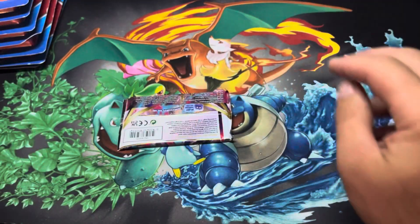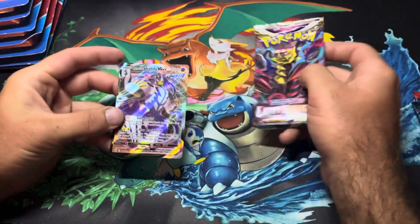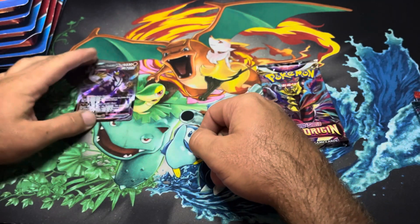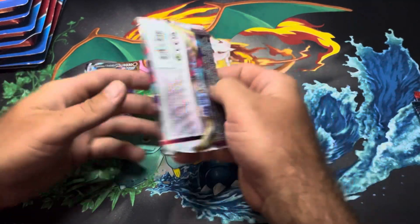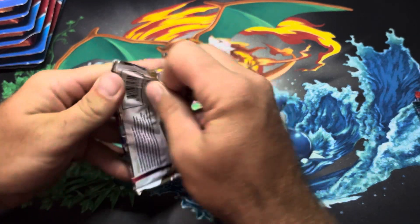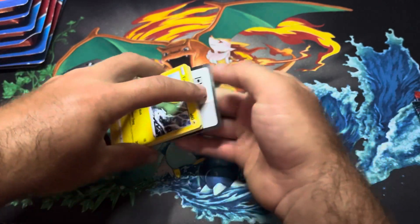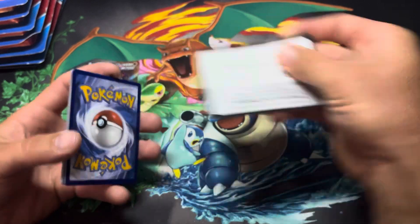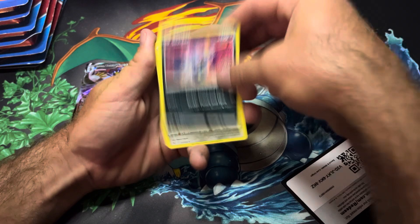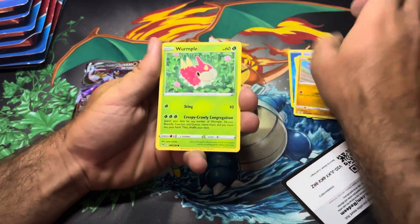We're gonna open everything and see if we can get some nice pulls. We got Lost Origin here — oh wow, I forgot that they did have some decent pulls. We got an Urshifu here. I'm probably gonna see some sort of Urshifu in every single one of these. I have not pulled either of the Aerodactyl or the Giratina alt arts from these, so maybe we'll get lucky and pull one of those today. I honestly haven't opened a whole lot of Lost Origin, so maybe we'll get lucky.